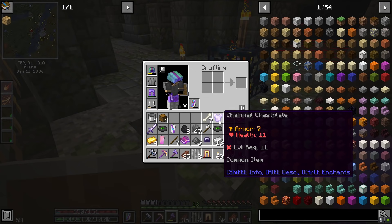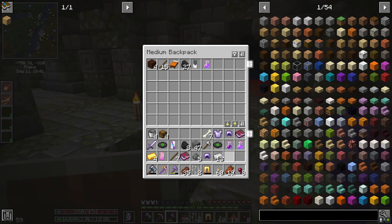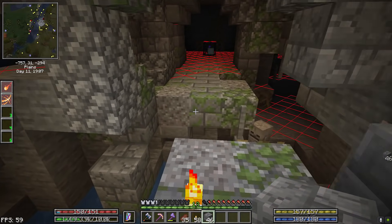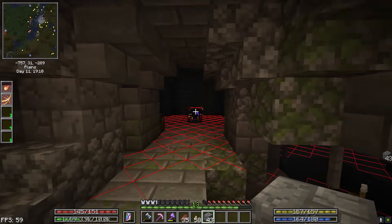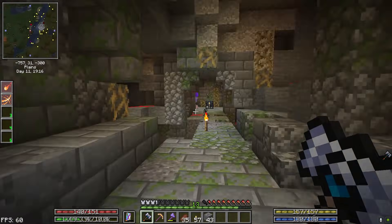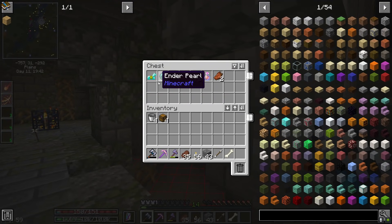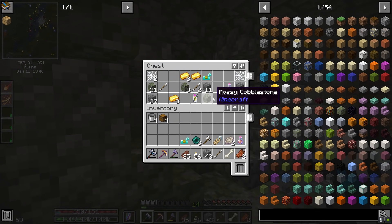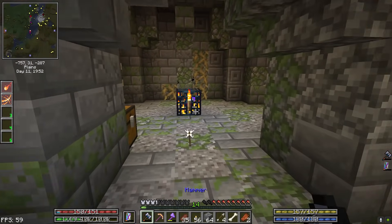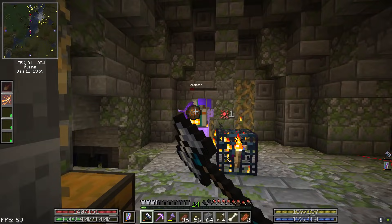Scale mail is level 11, so we're not going to be able to rock that at the moment either. Let me shut off that water. What do we got? Enderpearls — a lot of diamond horse armor as well.